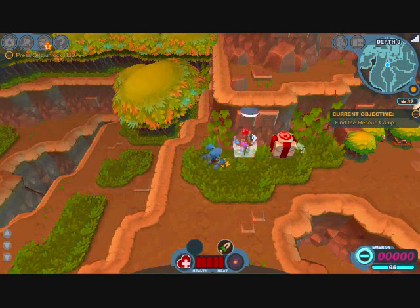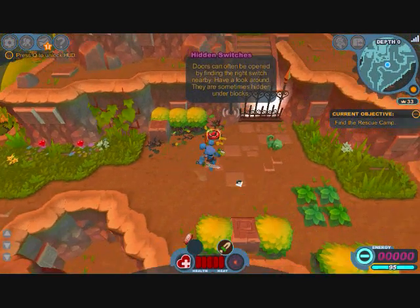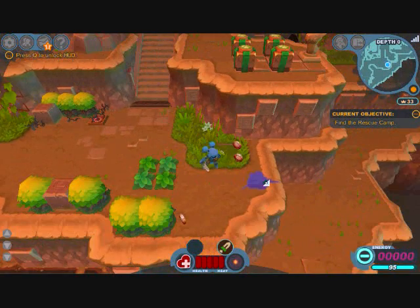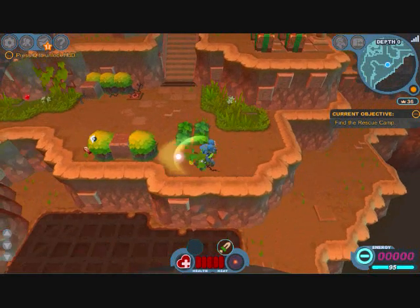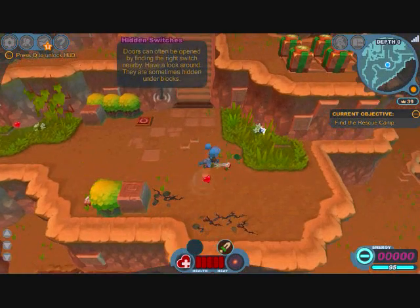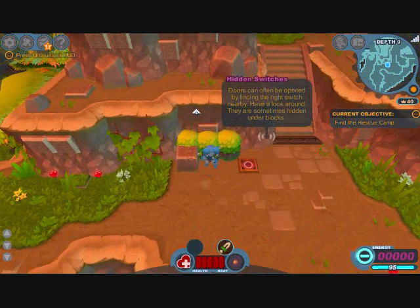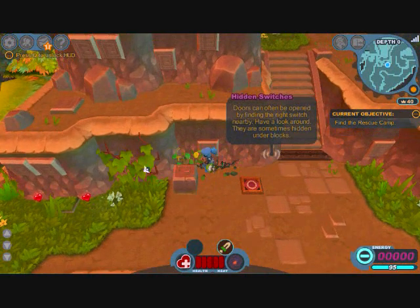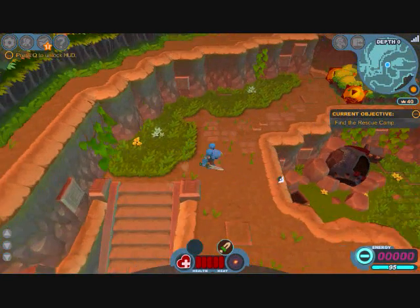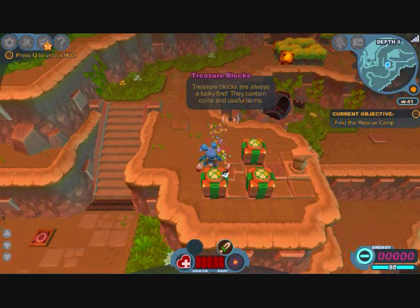It has a lot of information in it — it's not complete yet because this game isn't that old. Those are the switches; you need them to lower the gate. Kill these little guys. If you see little orange dots, that's your heat — it's like the experience points of Spiral Knights; you use it to level up your weapons. The cap is 10. These are the treasure boxes, as that sign nicely explains. You can find money and hearts in them.